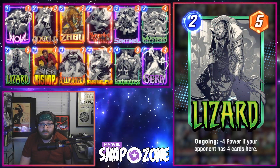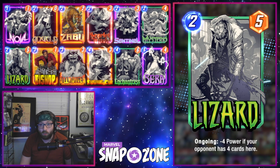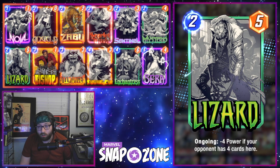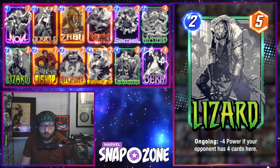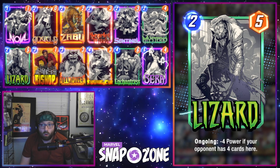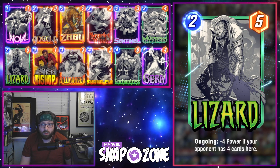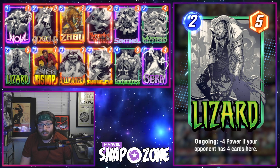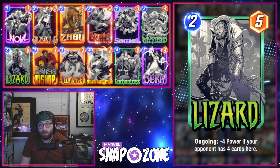Another deck I want to mention with Lizard is the Serra control archetype, which he's found a home in for a while now. Lizard seems like he's going to continue to perform very well there, also due in part to the buffed Enchantress making him guaranteed to stay as a 2-5. On top of that, the deck has access to Killmonger, and oftentimes one of the cards filling up the lane for Lizard is a 1-drop, so Killmonger helps guarantee that at the end of the game we can prevent them from shrinking our Lizard, even if we don't have access to Enchantress.